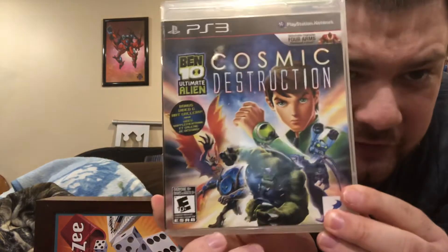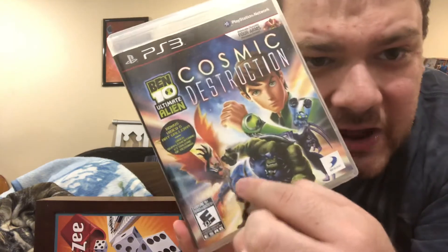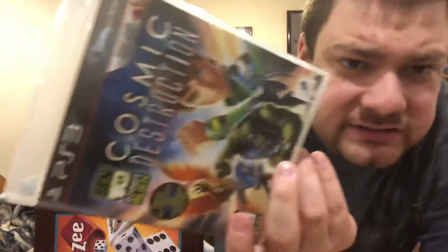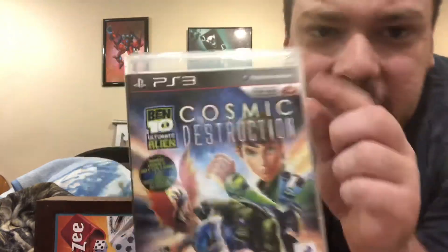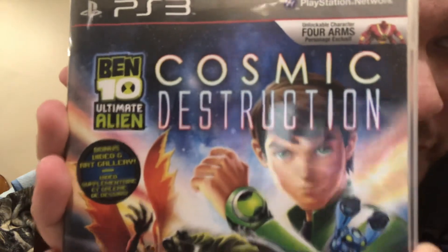Let's take a look at the case. Cosmic Destruction — very nice graphic picture of Ben 10 with the Omnitrix and five aliens in their ultimate forms. Also includes a bonus video and art gallery with concept art from the game. The video is basically the creators talking about how they pitched it. And right here there's an unlock code for Four Arms, and for the Xbox version they give you the unlock for Rath.